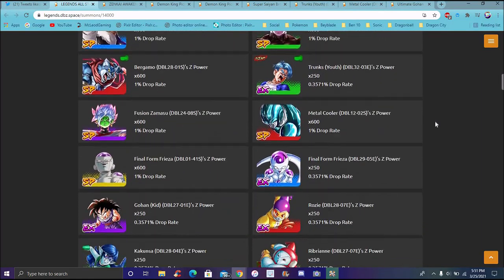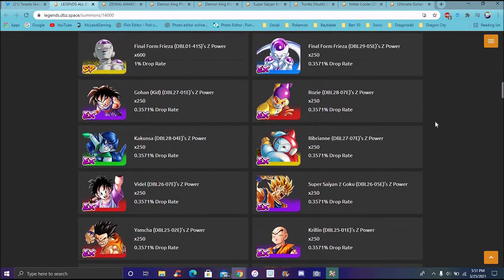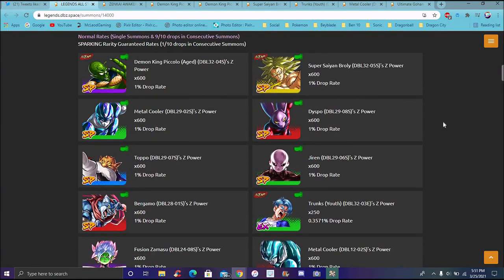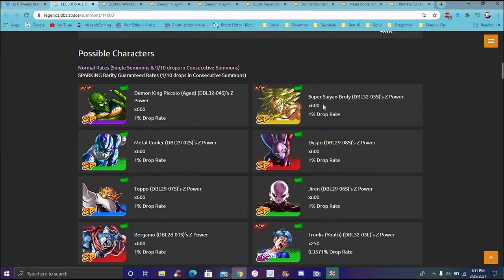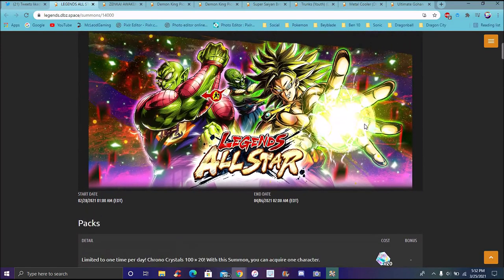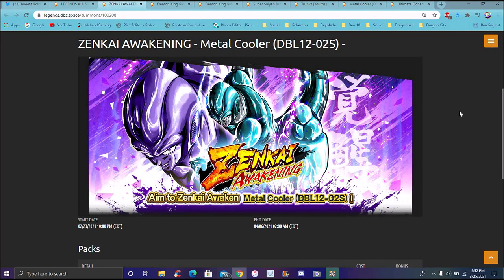I know they have a couple of discounts on here, but it's an all-star banner, so they don't suck, but they're pretty okay. There's nothing really on here magically that you really need, so it's a pretty solid skip. It has more of the newer Zenkai units on here - more of the new units, like the December units. They're probably gonna be more sparking units and stuff like that going with the banner.